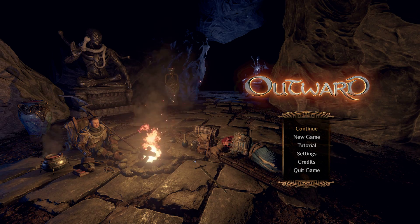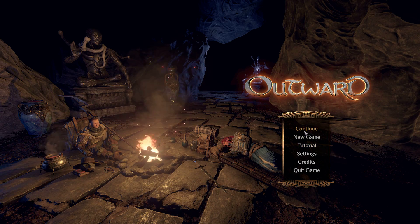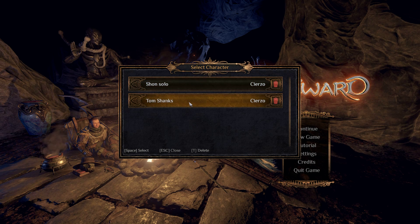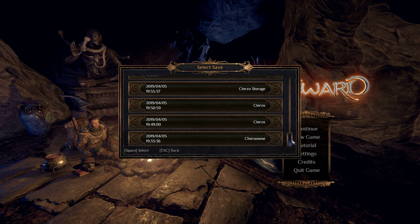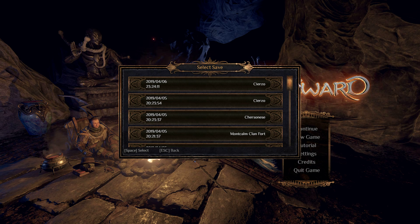Put that file in your Outward Data folder and go into the game and start one of your characters. The way you can tell if it's worked is when you click on a character, it will show all of your individual save files that it normally does not show. The bottom one will be the oldest save file, and the top one will be your newest save file.